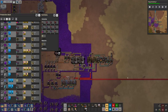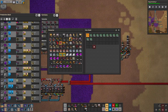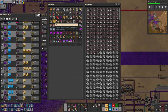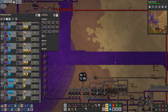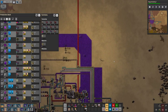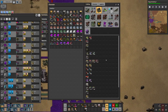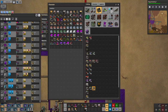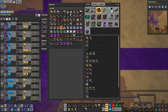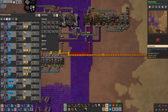This is the tin. How are we on tin? We could stand to have some more. I'm going to slap this in there — don't need that much stone right now. And this is where we make the boards. Grab a couple more. We have six, I believe. We do have electric mining drills too — plenty of them. That's good because that's what we're going to use.